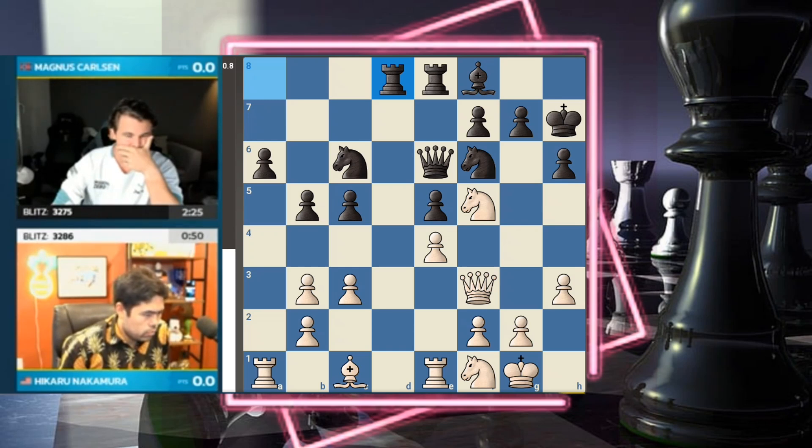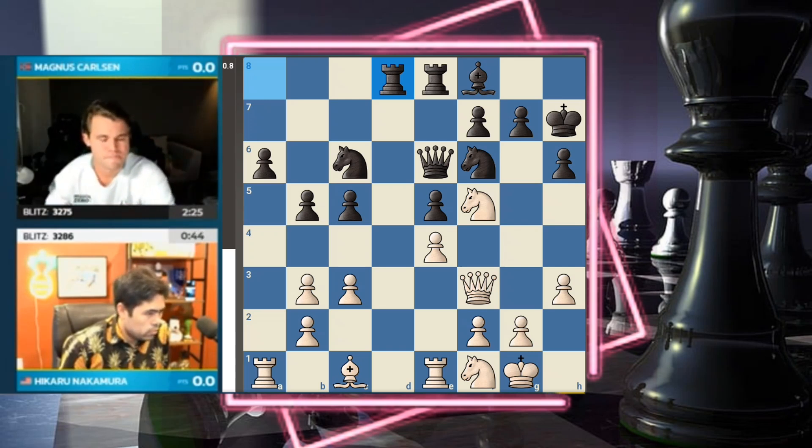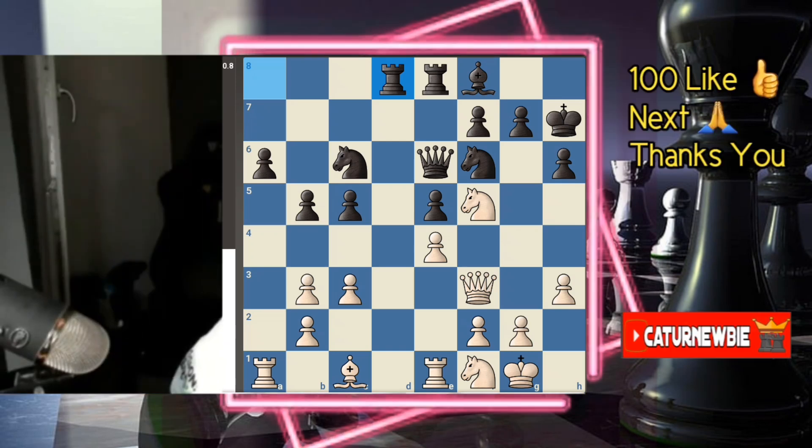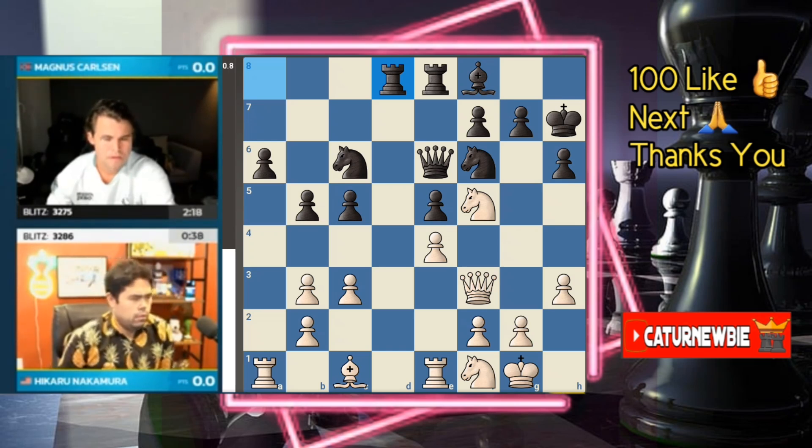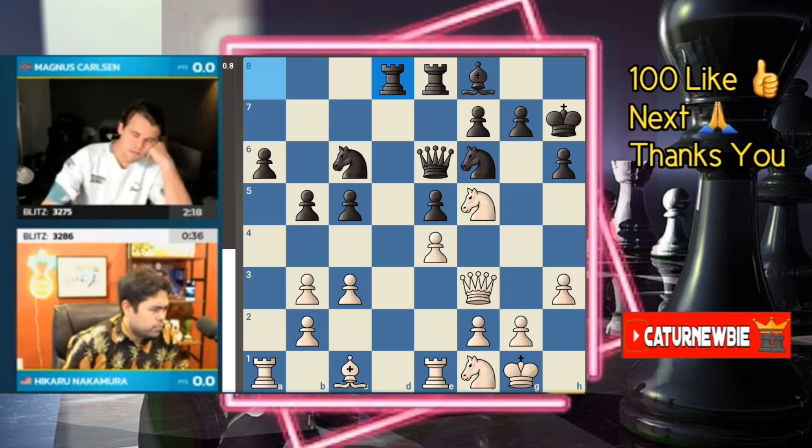Rook takes a6 — knight d4 is an incredibly devilish tactical idea. If rook takes a6, knight d4 — and you'd probably think that's a blunder, but it's Magnus so you have to think twice. Because rook takes c6, the knight captures the queen with check, and black recaptures the rook. Hikaru sees that.